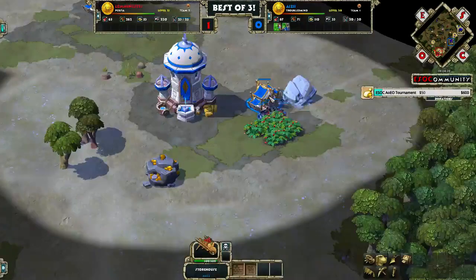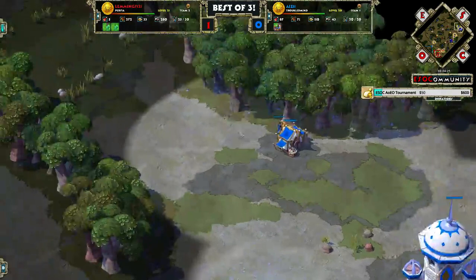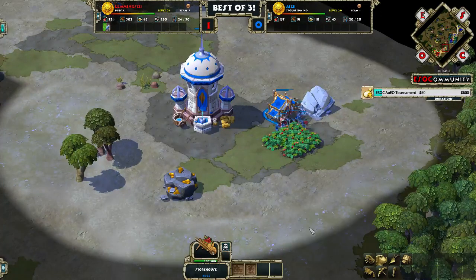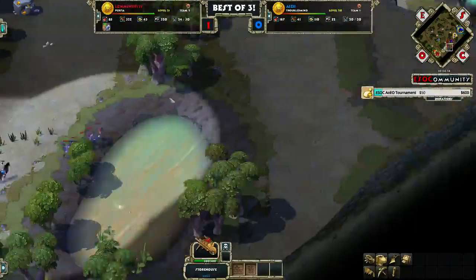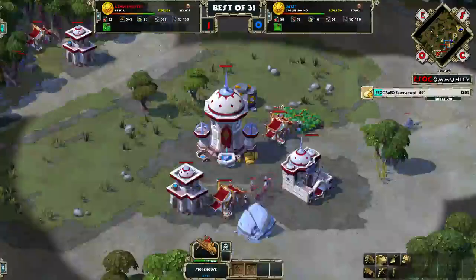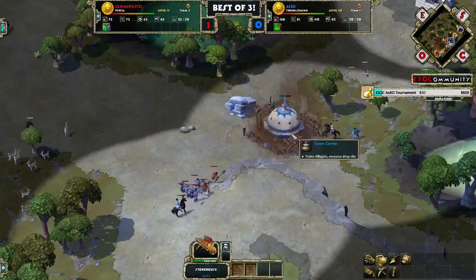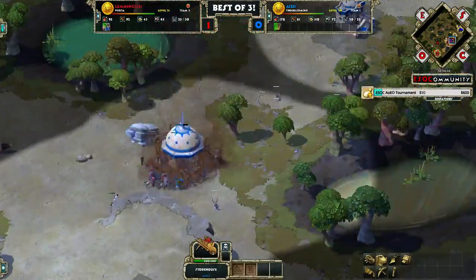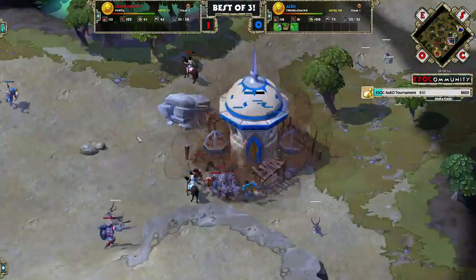Ace got really lucky with his storehouse here, so he has access to both berries and his stone mine, but he didn't get the Picker's Gloves upgrade and that's really huge — he really needs to take that upgrade as soon as possible. Now, Lemmings did a cleaner build here compared to Ace, because not only does he have his Sparabara out... actually, I take that back because I thought Ace doesn't have a TC, but apparently he does.